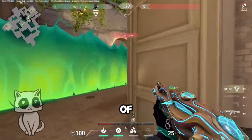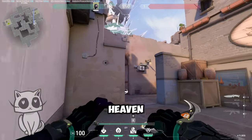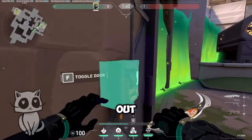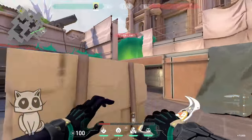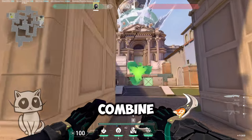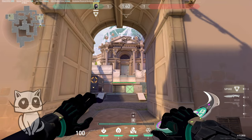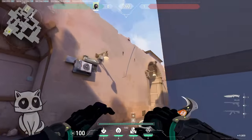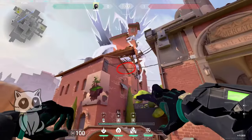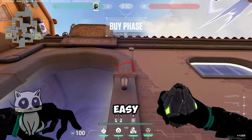Have an easier takeoff through the tree. Attack wall at doors and heaven so enemies cannot push out. This is a heaven smoke — you can combine that with a snake bite just to be sure. Dice post plant snake bite. Default snake bite B. One-way smoke — easy jump, right click.